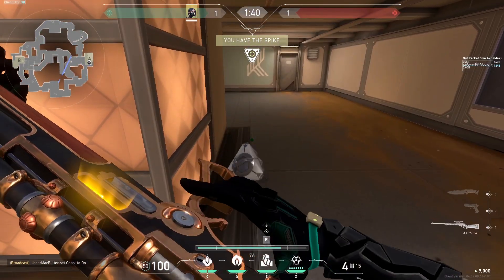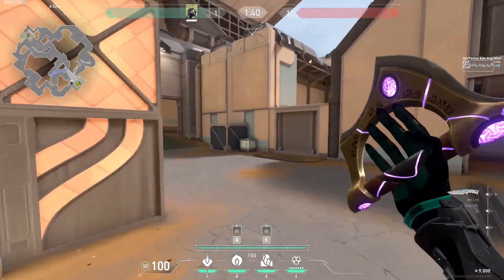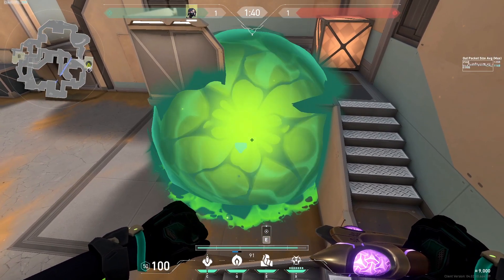Now in Fracture A site, there really isn't a good poison orb lineup that you can use, so I'd rather just put the poison orb right there on the spike. And now let's finish this off with a post-plant lineup.